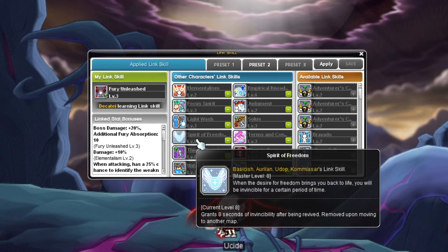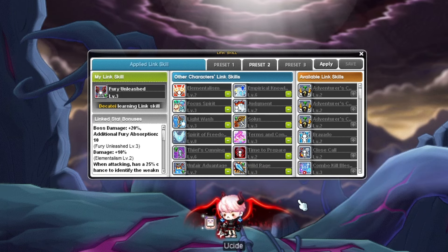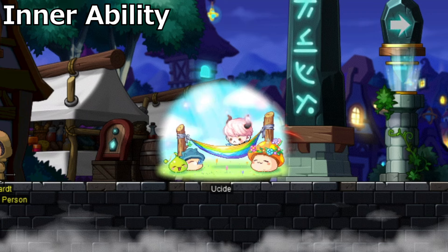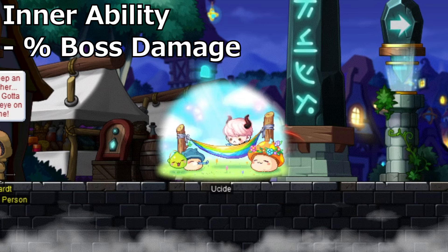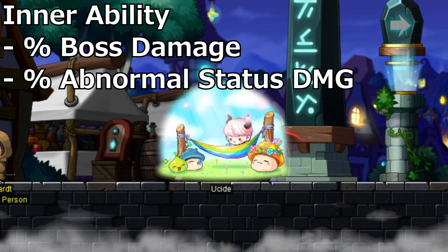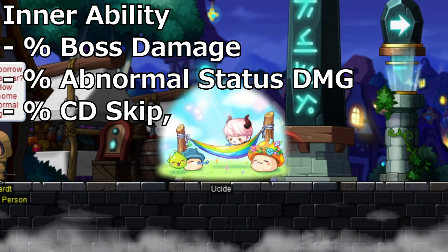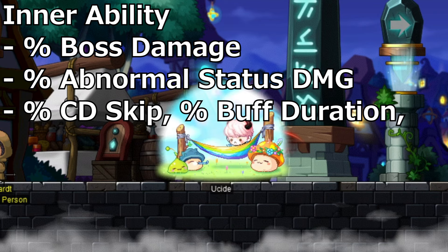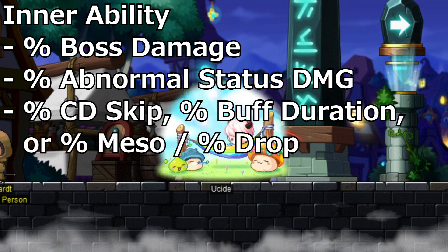Thankfully you can skip crit rate links because Demon Slayer inherently gets so much free crit built into their skills, including their main mobbing and bossing skills. For inner ability, you also don't want crit rate. What you do want for your first line is boss damage. For the second or third line, Abnormal Status Damage is really good — the Demon Slayer Discord even recommends it as mandatory. For the final line, you have a few options: Cooldown Skip for a chance to skip cooldowns including iframes and AB Link, Buff Duration for extra duration on AB Link and Boundless Rage, or Meso and Drop. Since we have presets for link skills now, you could set up one IA slot purely for grinding with both Meso and Drop on it.